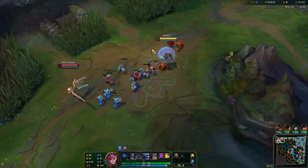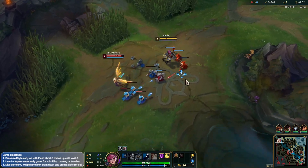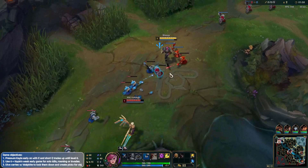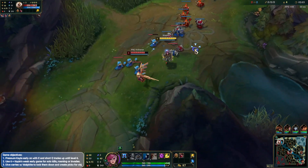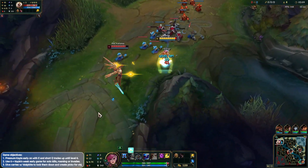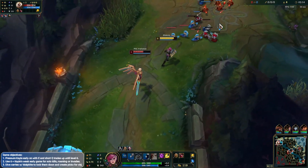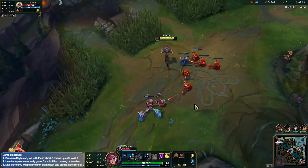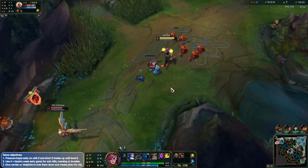Nice, we get a good trade there with the E. Missed a minion there — don't want to push it too hard, but unfortunately Vi kind of does when you're trying to poke. We get the poke in which is really nice. We don't have level 2 yet; as soon as we get level 2 we can go for the aggressive play.